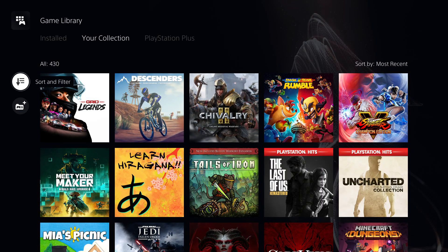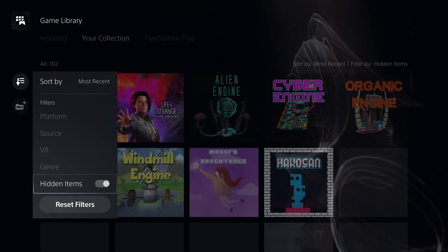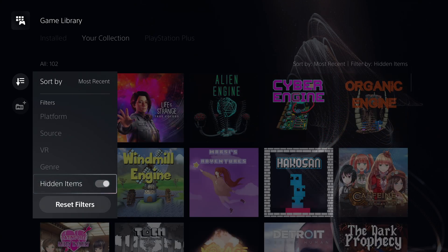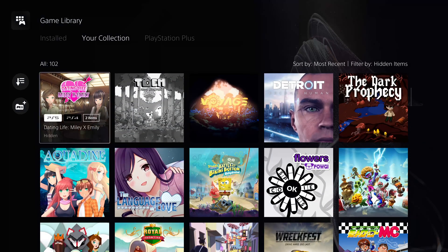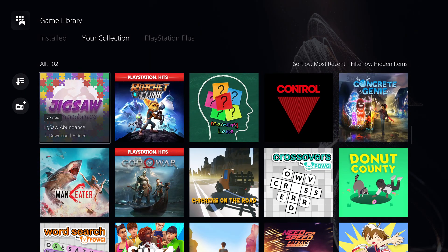If you would like to see the hidden games again, head over to the sort and filter option, toggle the hidden items option and you will be able to see all the games you've previously hidden. From here, you can press the options button again to unhide an item.